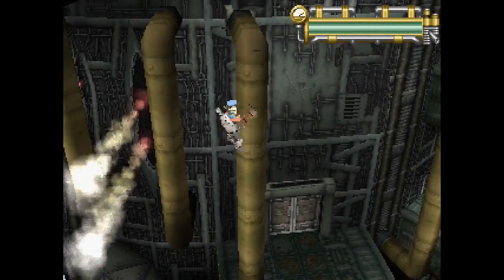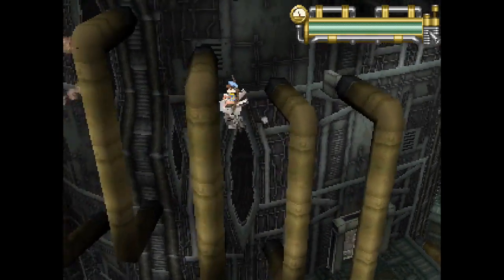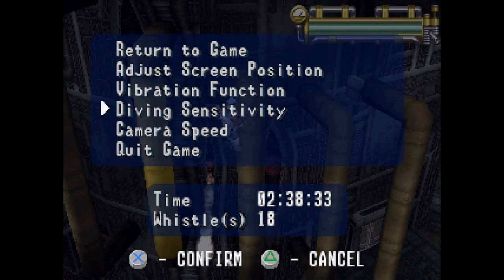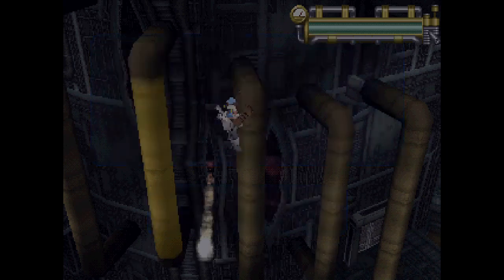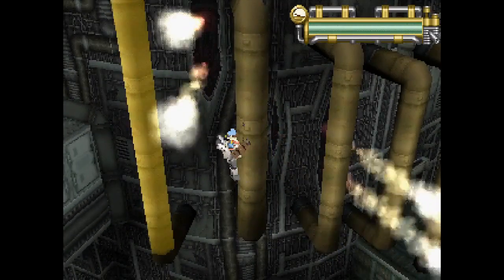That's called a dive — I can never do that consistently. There is even a setting in the options — I'll show that real quick. The diving sensitivity — I've set that to high and I still can't do it properly. You're running one direction and you turn another direction, and at the same time you press jump and he'll do a dive. I can never ever get it consistently, only randomly, like you just saw.